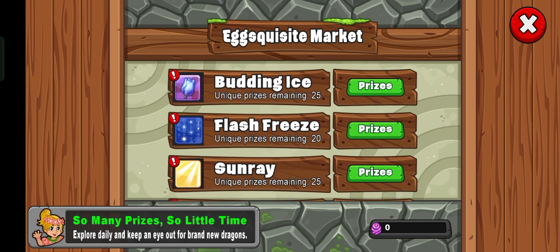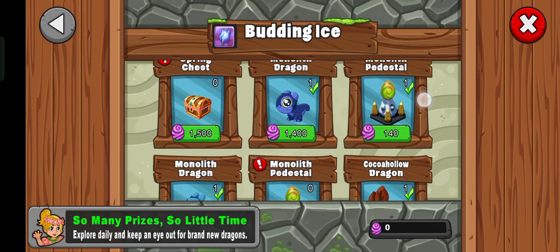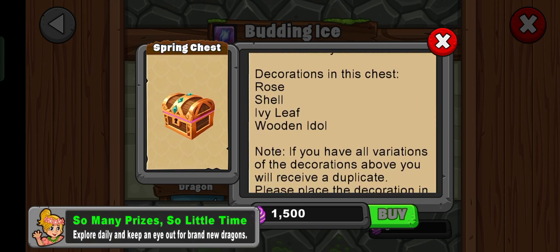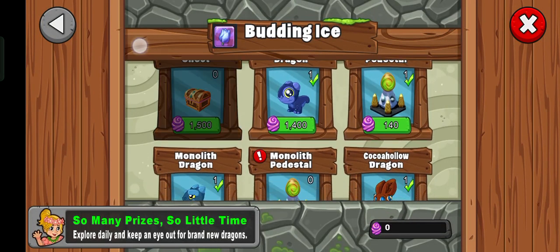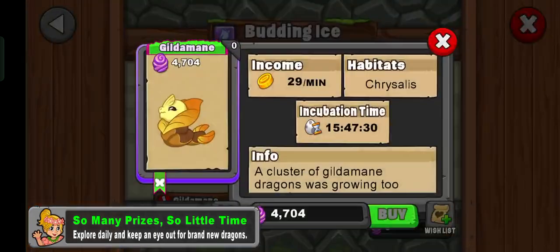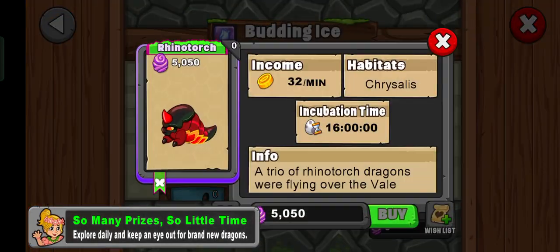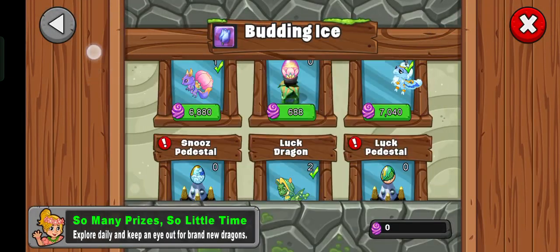We got the Spring Chest — you can get decorations in this chest: rose shell, ivy leaf, wood and idle. Those are the only four you can get. And we got Gilderman and Violetta. It's basically the same as last time — there's nothing new in here.